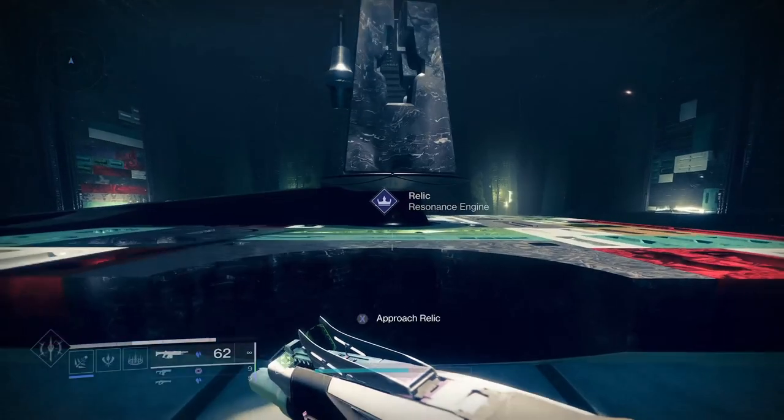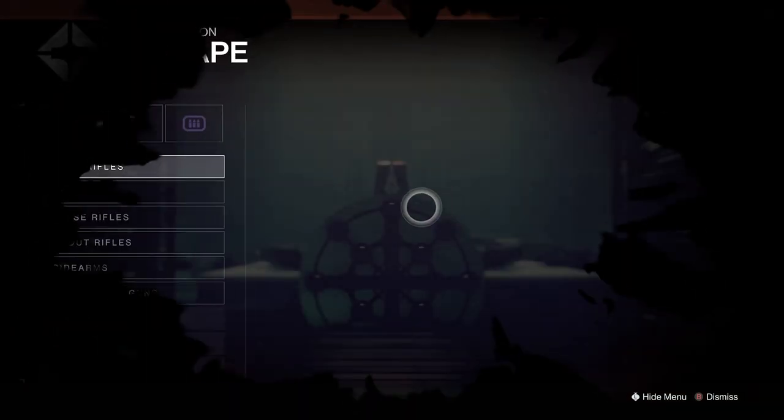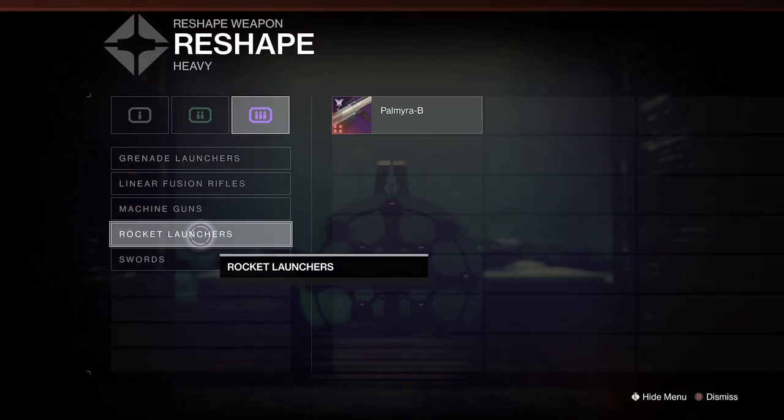Fortunately, aside from the new Crate auto rifle, the Typhon grenade launcher, the Persis scout rifle, and Reeds Regret, all of the new stasis weapons introduced in Season 16 can be crafted at the Relic on Mars.